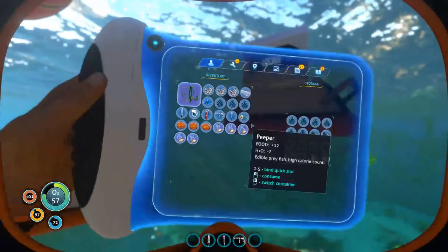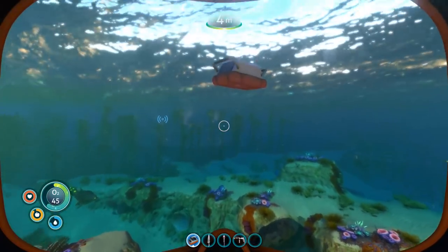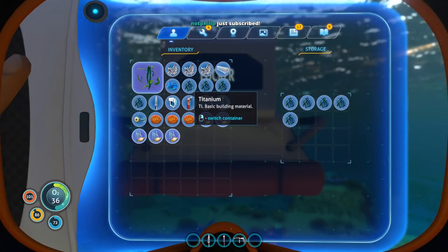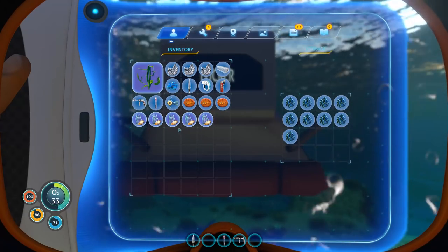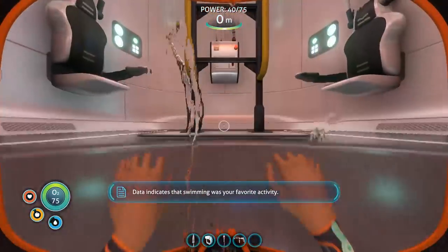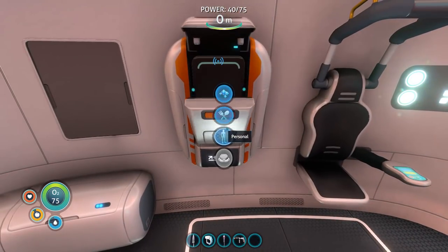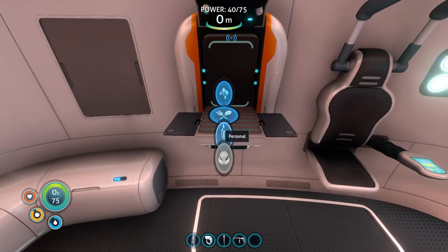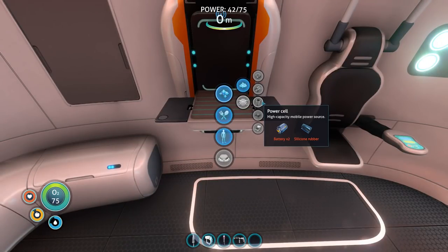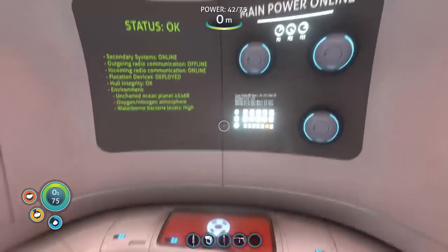Here's what I'm going to do — open storage, grab all the titanium. Can you change the name of the lockers? Seeds will be useless for a long time. Congratulations, survivor — you've exceeded your weekly exercise quotient by 500%. Data indicates swimming was your favorite activity. Now we would like a flashlight. Making a flashlight requires a battery and glass — we already have glass. To make a battery we need two acid mushrooms and copper ore. We have no copper ore right now, but we can easily get two acid mushrooms.